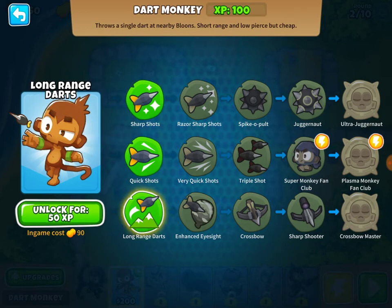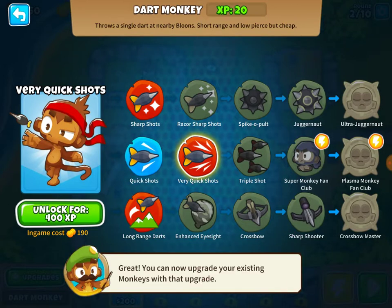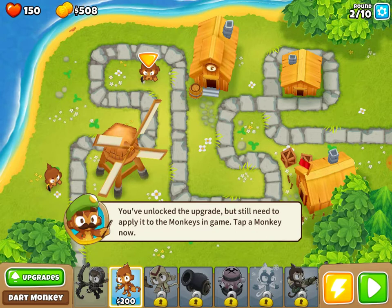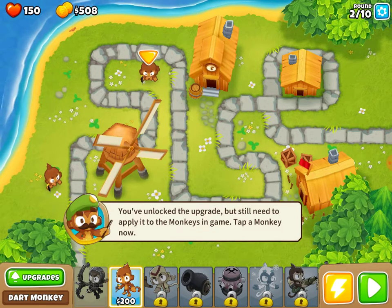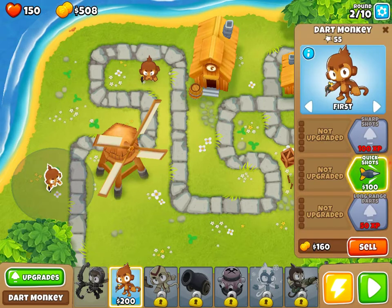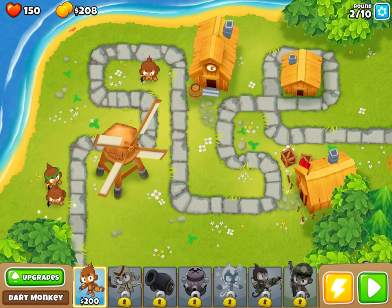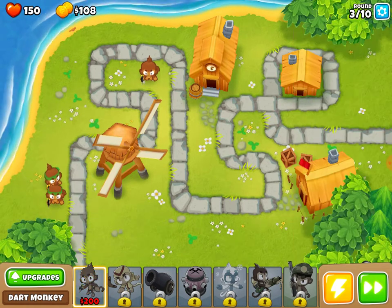As you can see, we now have five tiers on the upgrades and three pathways, which is really cool. I'm going to go with quick shots so we can have a bandana and quicker shots. I didn't upgrade them — I have to apply it. So let's apply it to this one. Now we have two dart monkeys in front with quick shots.